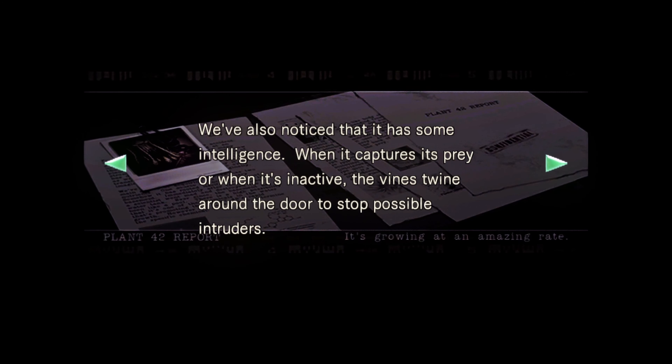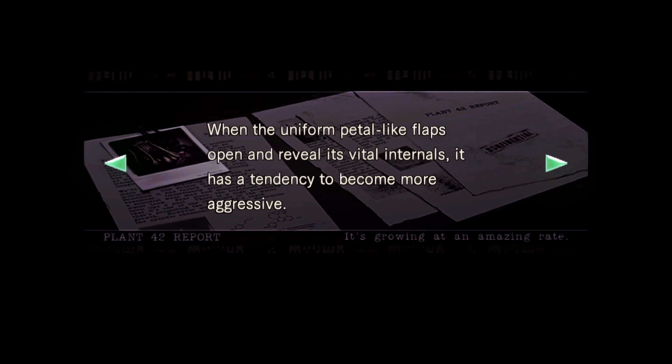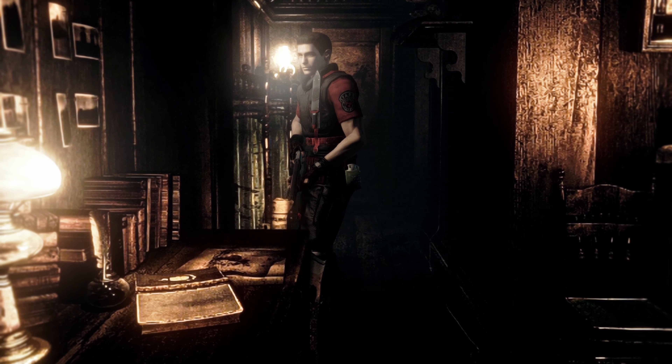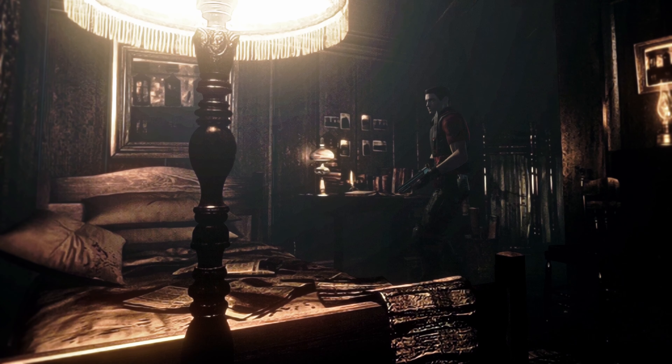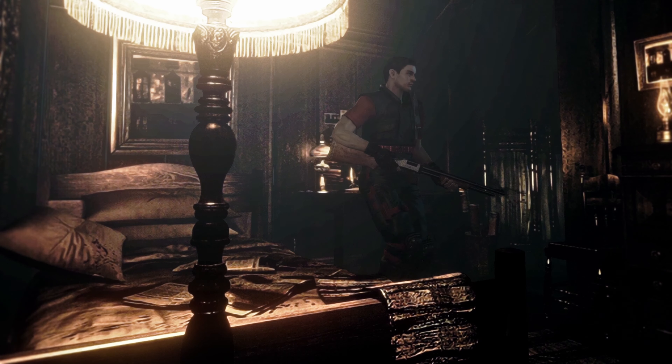Unfortunately, several of our scientists have already fallen victim to Plant 42. When we heard the stories from the survivors they all observed one thing in common: when a uniform petal-like flap opens and reveals its vital internals, it has a tendency to become more aggressive. One witness reported that it was as if it was trying to protect itself. Why it behaves the way it does is still unknown. May 21st, 1998 - Henry Sartin. All right, assuming Henry Sartin is also dead. Old newspapers and magazines lie on top of the bed. Someone appears to have vomited blood on some of the newspapers. Maybe it was Henry Sartin.